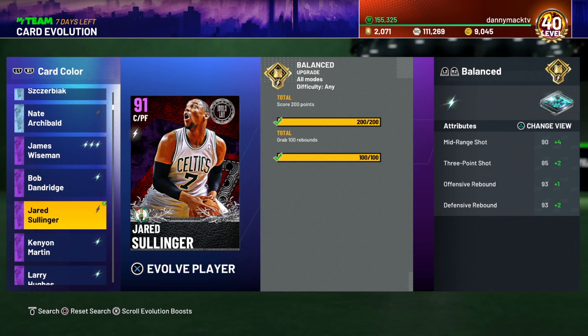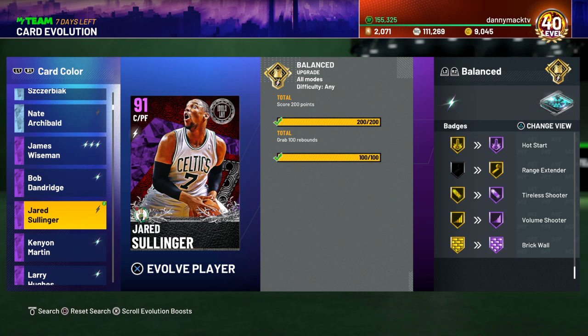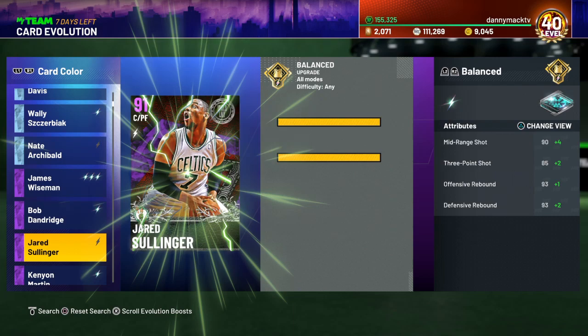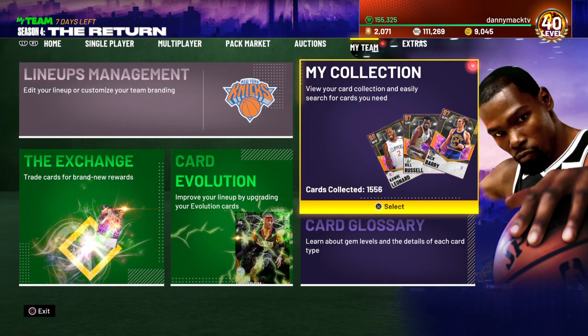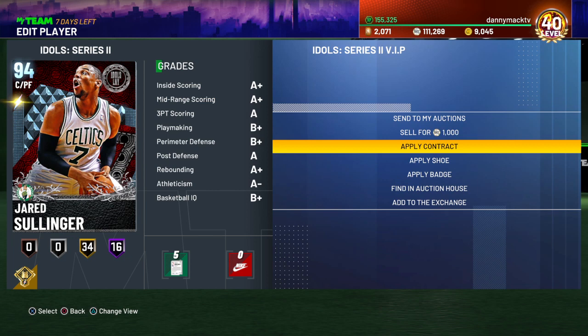Jared Sullinger just did his evolved stuff, took a couple hours. He's going up in mid-range to 94, 3-point to 87, and rebounding going up a tiny bit. He's getting 14 badges going from gold to Hall of Fame, and then he's getting three new gold badges. So let's go ahead and evolve him — he goes from a 91 to a 94. Let's go take a look at our boy now, definitely somebody I'm keeping.